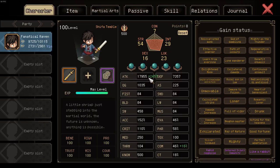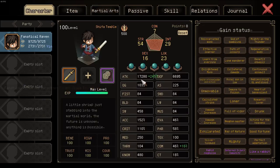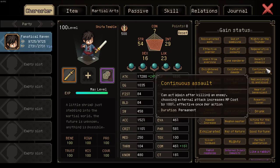You can see with it I have 17955 attack. Should I forget it, I drop down to 17280 attack. So it does work and provides 500 flat attack which is then scaled. As such, every build should run this manual.